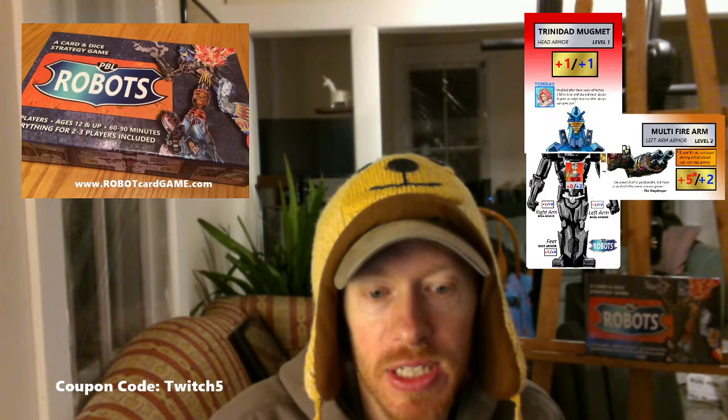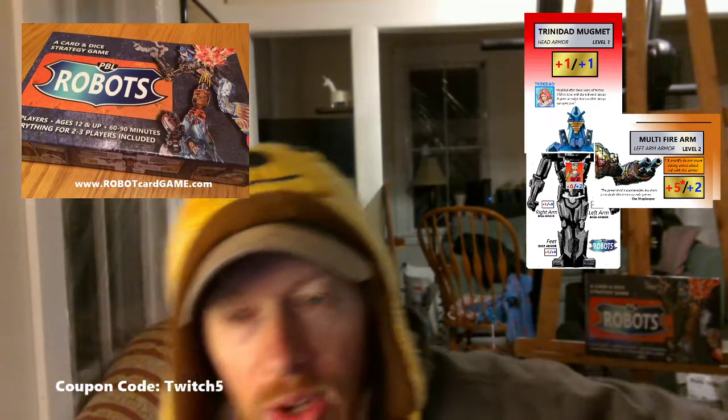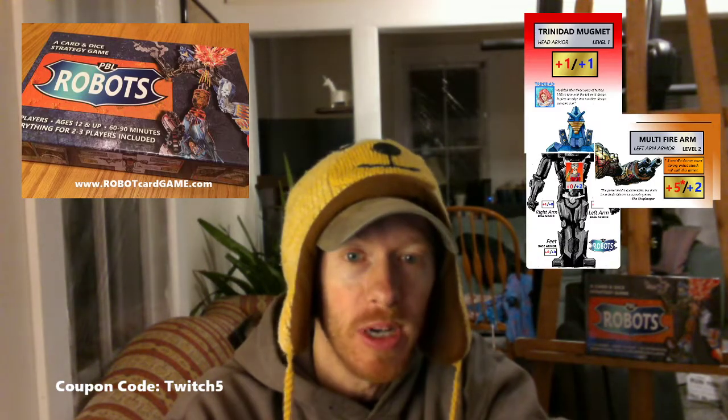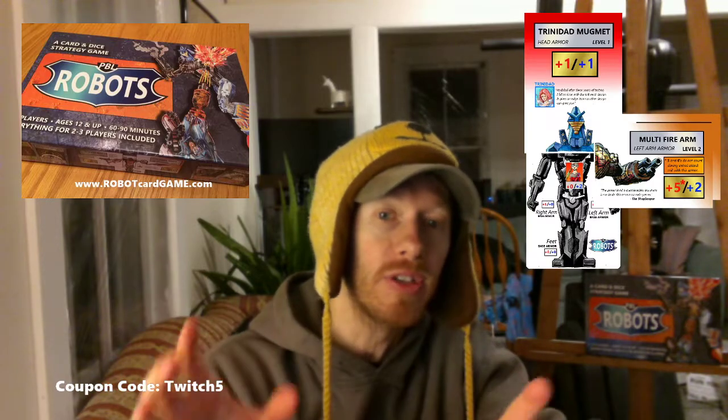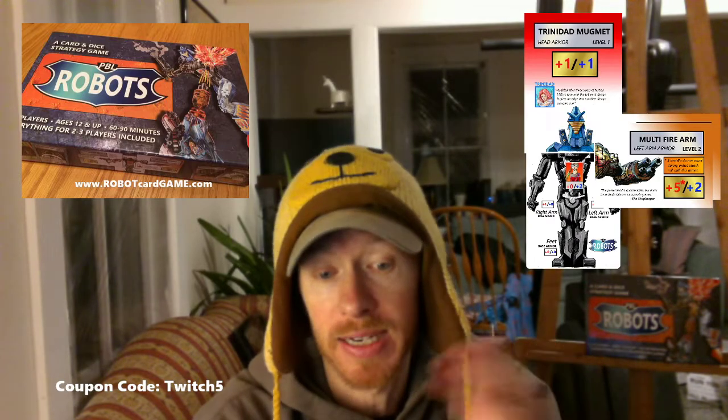Armor number two — let's say Swan's Beak isn't working out for you and you want to go to Multi-Fire Arm. That one is a much more aggressive arm — five attack. People really like this one because it works in both defensive and offensive strategies. You get to roll a ton of dice, which is really fun, but fives and sixes don't count. It really does keep that arm safe. There are also construction pods, which are like wild cards you can put anywhere on your robot — they help you get from level one to two to three. You want to get as high as you can, but you have to protect it, otherwise it doesn't do much good.